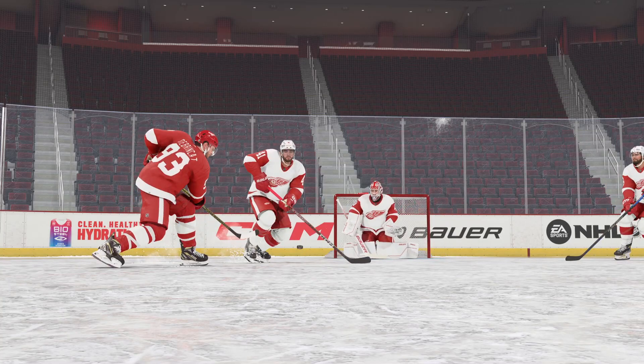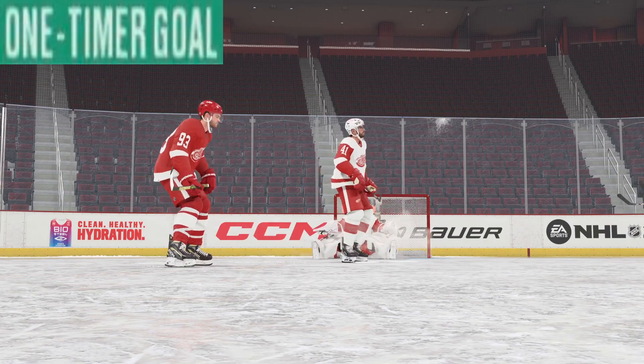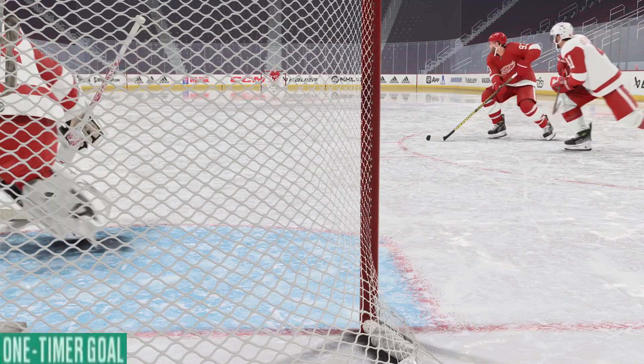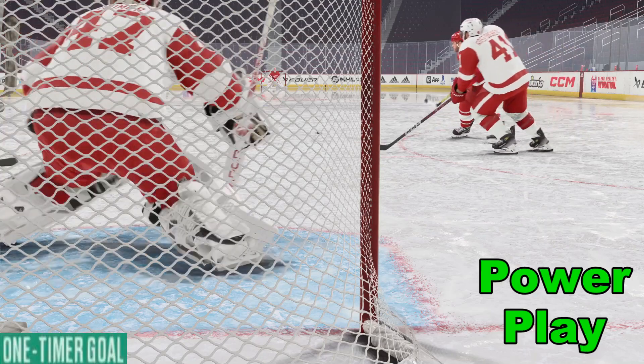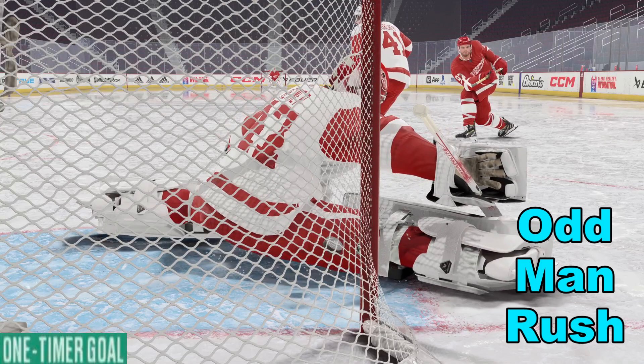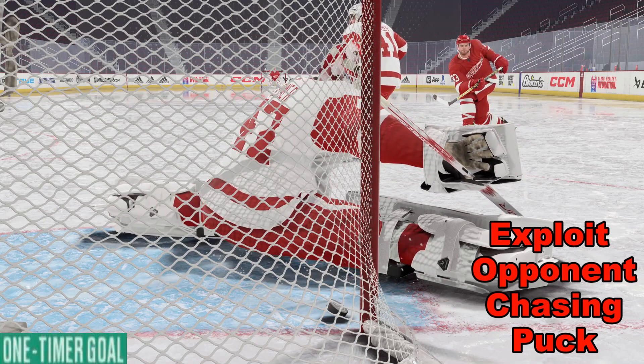Let's walk through how we scored this one-timer goal in NHL 24. Our best odds of getting a one-timer are to get a power play or set up an odd man rush. A breakaway is usually a good chance as well, and if our opponent likes to chase the puck and not defend their man, there can be some opportunities there too.